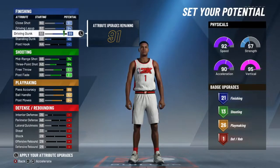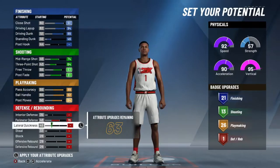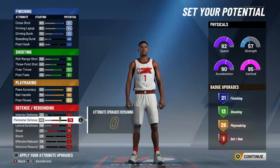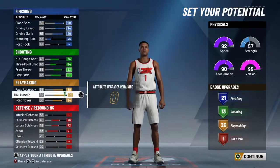You wanna make sure you get all these so you get — look at the badges. Let's talk about these badges. These badges are pretty clean, I'm not gonna cap with you. Now that's all I would really upgrade: 71 steel, lateral quickness, and perimeter defense. You get those and you're good. Let's take a quick look at the way this build is going to be built.